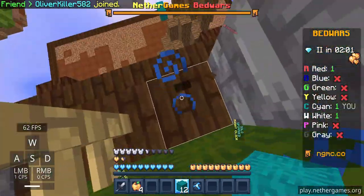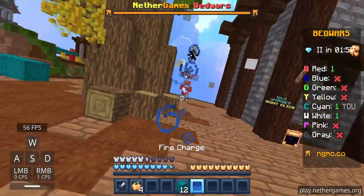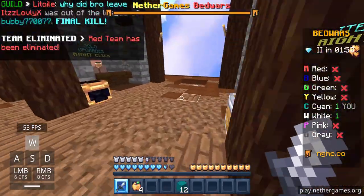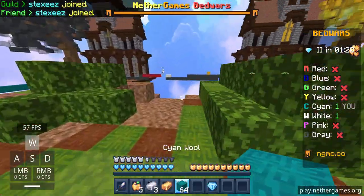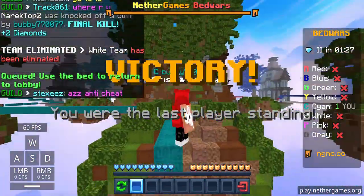I don't know if I will win. Maybe let's just fireball him off — nevermind. I can still combo him, let's go. Now it's just me and white. White just fell in the void — all right, GG.